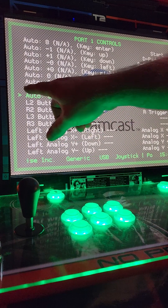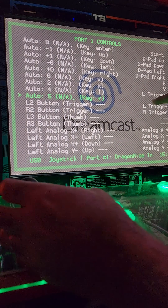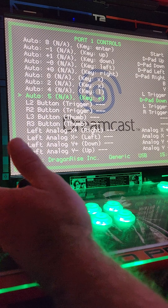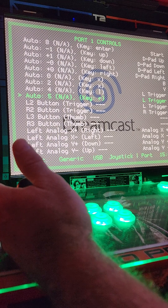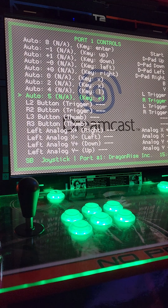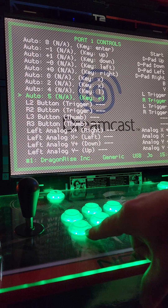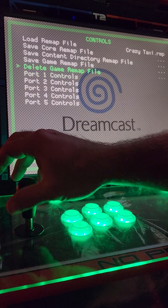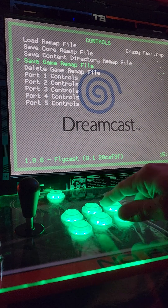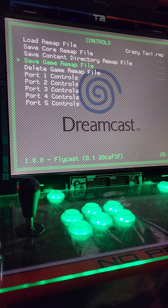We're going to go down one. Now we're going to highlight Key R, and we're going to do Trigger R for this side. All you're doing is just using your joystick to go over — and there we go, we're set on Trigger R. Now we're going to exit this screen by hitting your bottom B button, bottom left. And we're going to go up to 'save game remap file' and hit the A button. A little bubble should pop up down here telling you that it's saved.